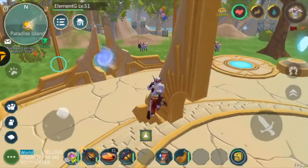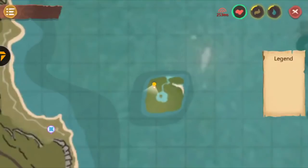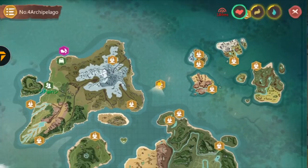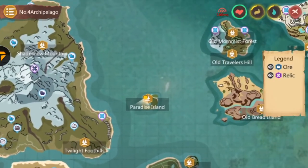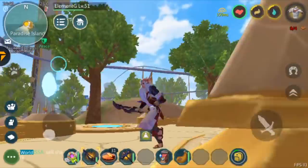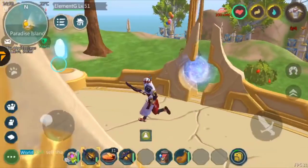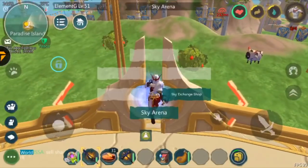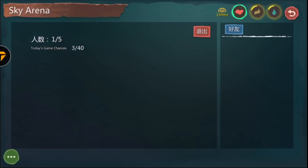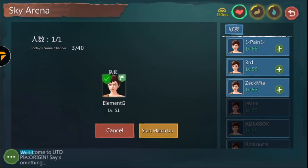Hey, what's up guys, welcome back to another video. It's your boy LMNG. In today's video I'll be showing you guys how to win the Sky Arena. If you don't know, this is Paradise Island — that's where you have to go to queue for the Sky Arena. Once you get here, come to this area, then look for this orb. Once you've seen this orb, click on Sky Arena and basically just read all that.